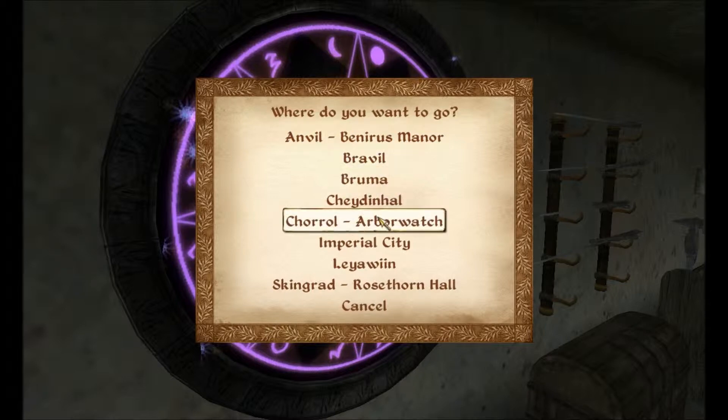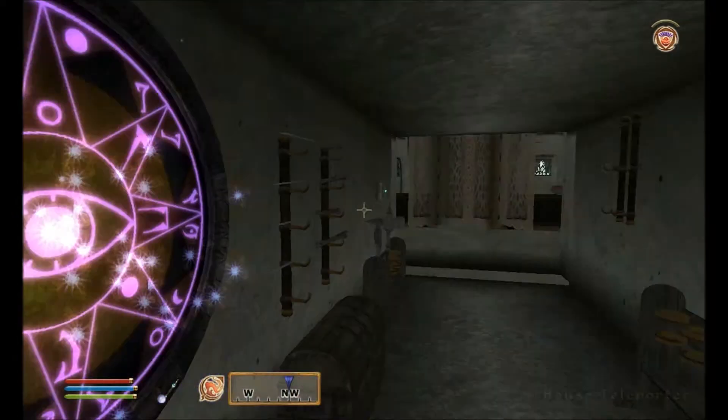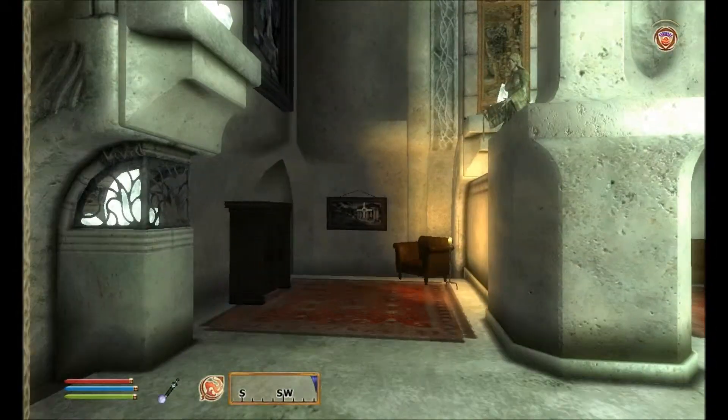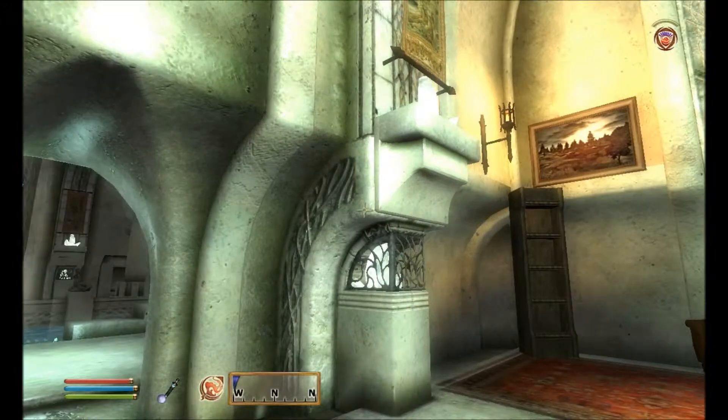Brings you to any house you own. Would make it very useful if you say you own Rosethornhall and that's where all your current stuff is — then you can just go right there and then use the necklace and come right back. None of my stuff is in those houses though, so I'll have to do it the hard way. Let's use the necklace and teleport around — let's move around. To... Training room.